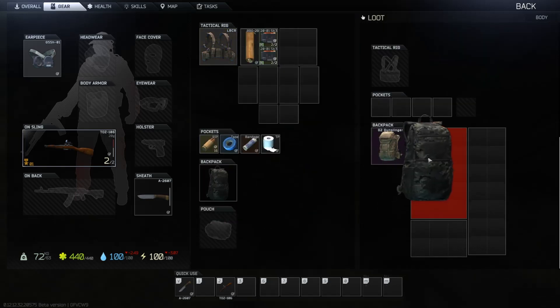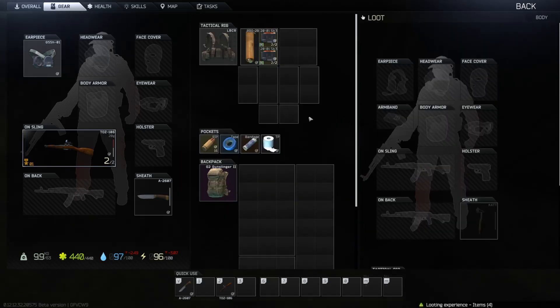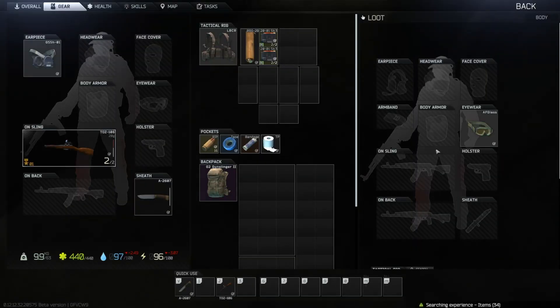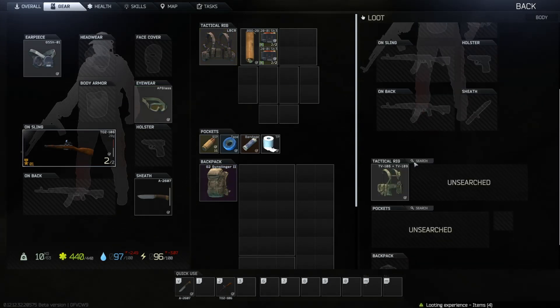I'm looting some jackets up here real quick. Oh, this guy's got some shit. Put a mask on. There's a daypack I just threw on — let's get this. The daypack's pretty big if somebody wants it. Hey, take your time. More scavs — it's not like we got anything to lose.